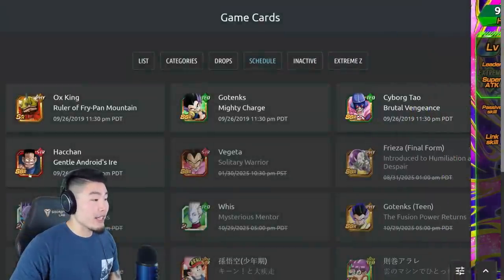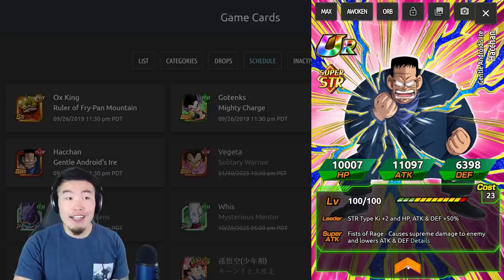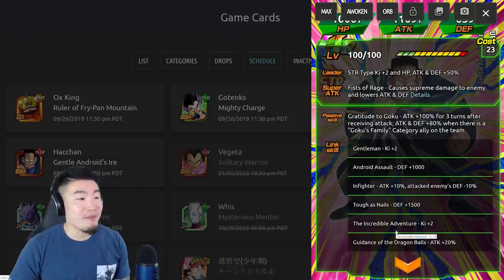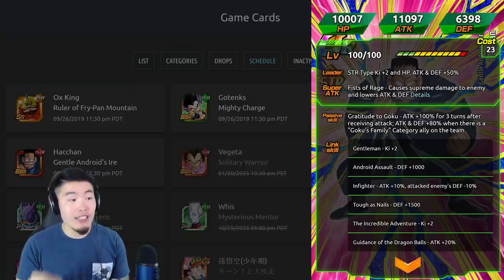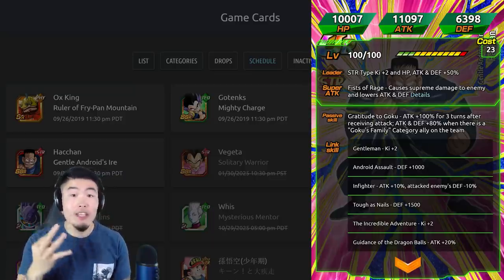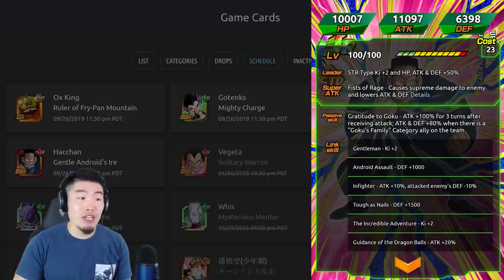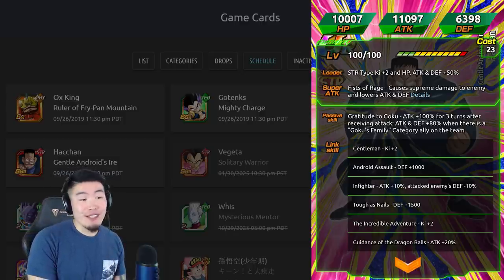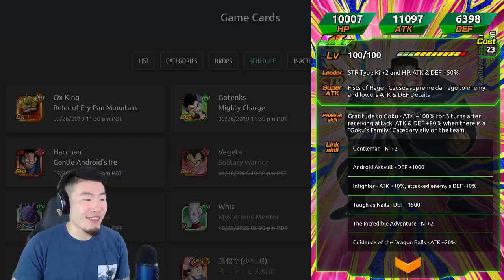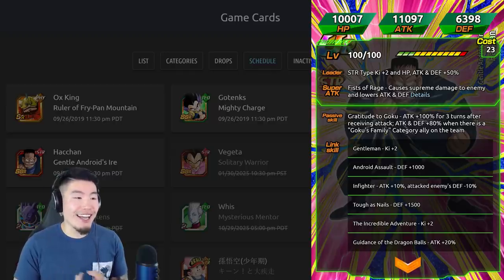The last card coming with the next World Tournament is STR Android 8, also known as Hacchan or Aider. His leader skill is STR Type giving HP, Attack and Defense plus 50%. His Super Attack is Fists of Rage, which causes supreme damage and lowers Attack and Defense. His passive gives Attack plus 100% for three turns after receiving an attack, and Attack and Defense plus 80% when there is a Goku's Family category ally on the team — so that's about 180% as well. His links are Gentleman, Android Assault, Inviter, Tough as Nails, Incredible Adventure, and Guidance of the Dragon Balls.